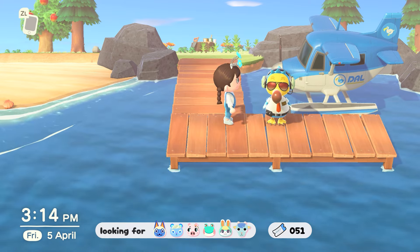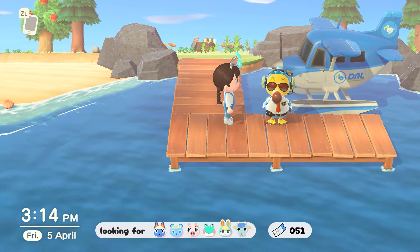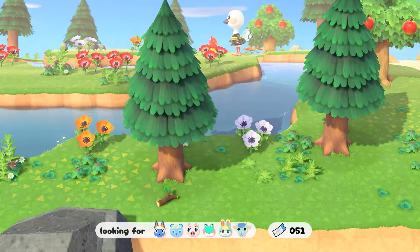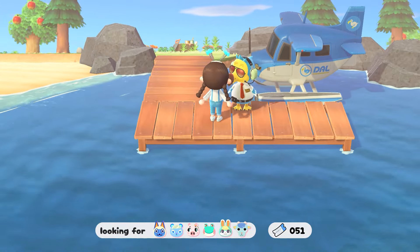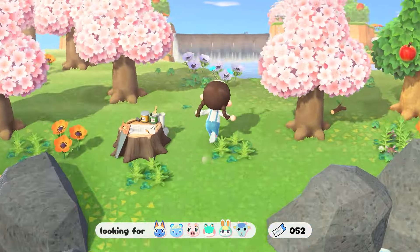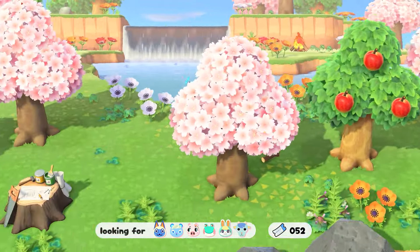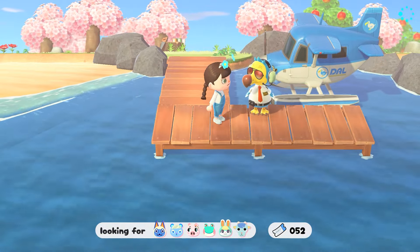Let's waste no more time and go villager hunting! First island — I'm picking up where we left off last time, so the Nook Miles tickets counter starts from 50. I already told you I don't want this ostrich. Brand new island — Aurora, I think I've revealed this before, but I'm not a fan of the penguins in this game.